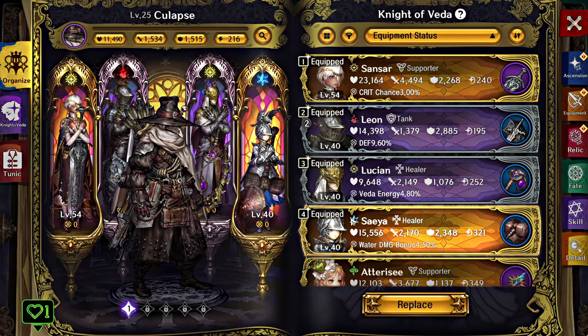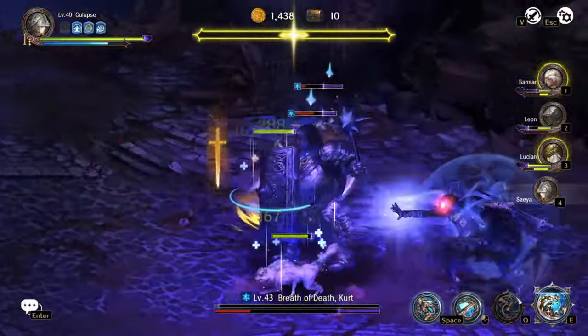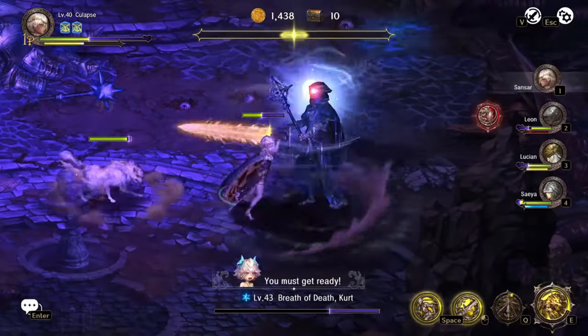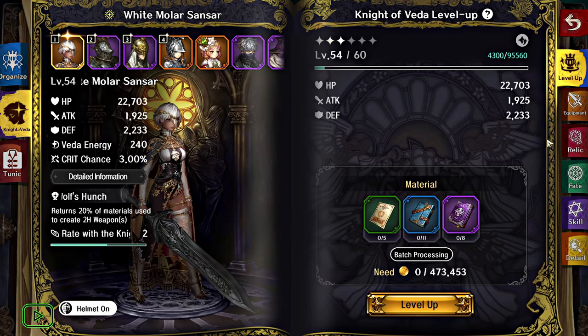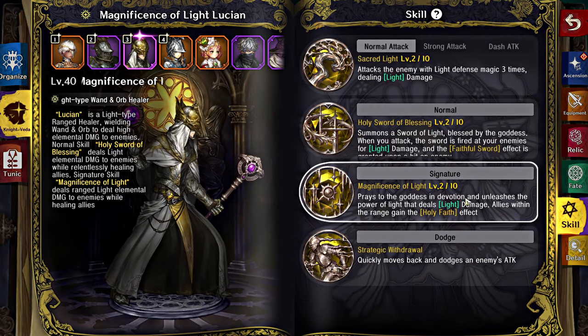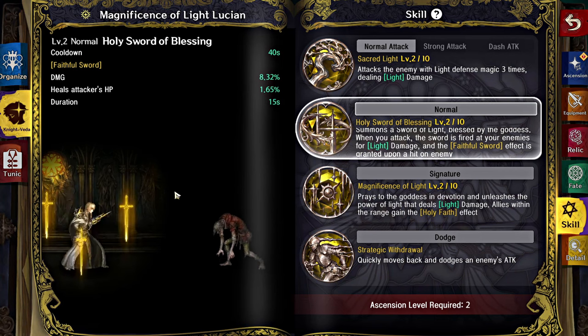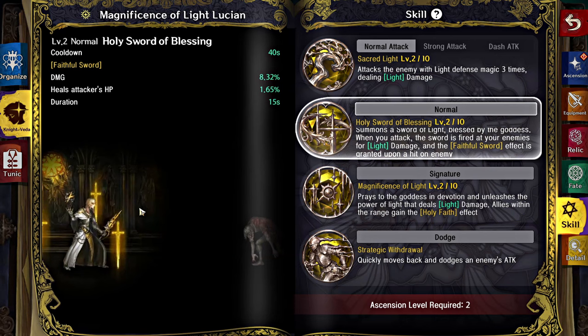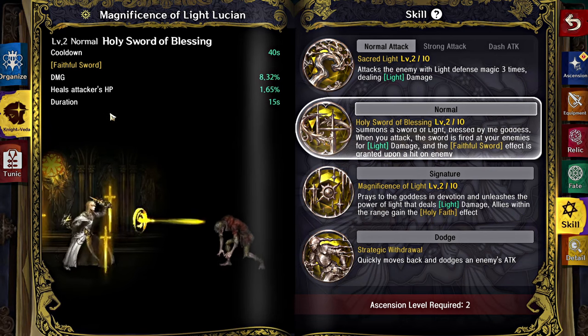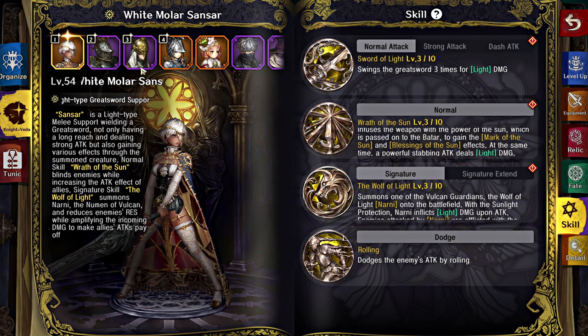Sonsar — I'm just going to let the clip speak for itself. As you can see, Sonsar is an absolute unit. She is a supporter, but she hits like a god. She needs to be changed to DPS because I don't know what she's supporting — she's supporting my story progression. Lucien has two heals and his ultimate is amazing: it heals everybody and he gets it rather quickly. When he uses his normal skill, he has swords that circle him, and when they hit they shoot out while also healing for a portion of the attacker's HP.